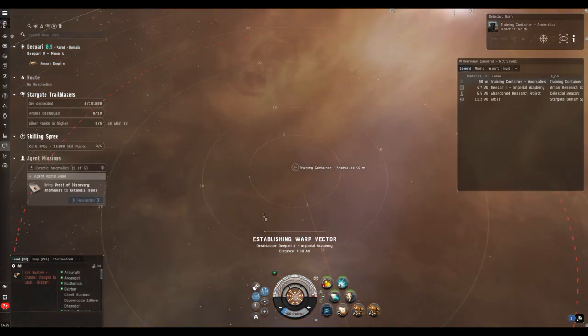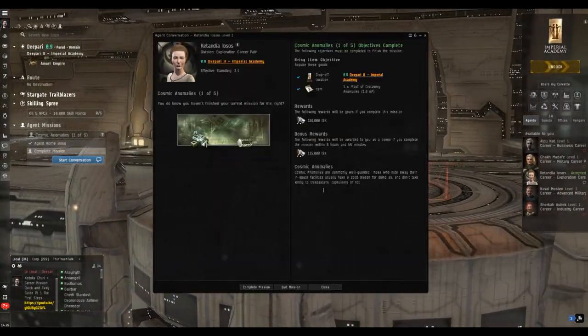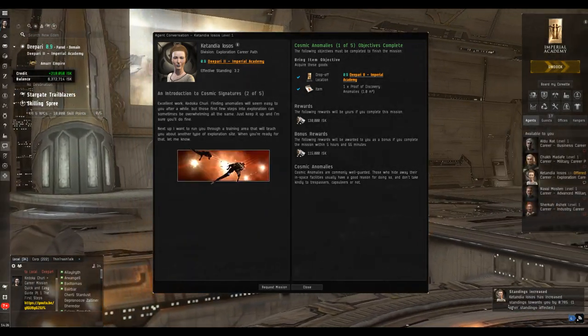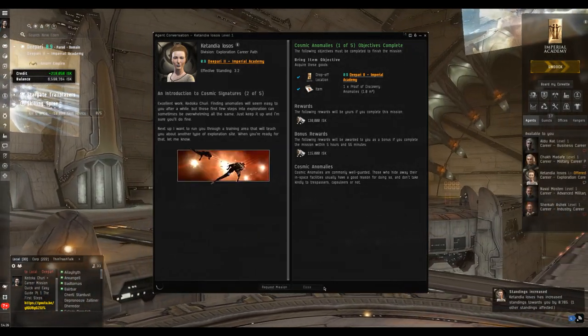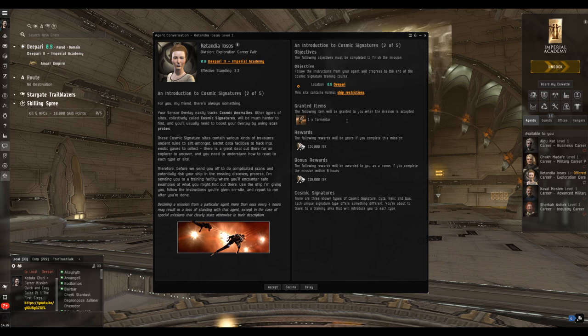You can double-click on the overview or right-click and open it, loot all, and we're done. Back in the station we hand that mission in and ask for the next one. The reward includes a Tormentor frigate — which we had to build for one of the earlier missions. The way I've shown you to do these career missions saves so much time, and making a few hundred grand will be quite insignificant within a couple of days of getting out into the real world.